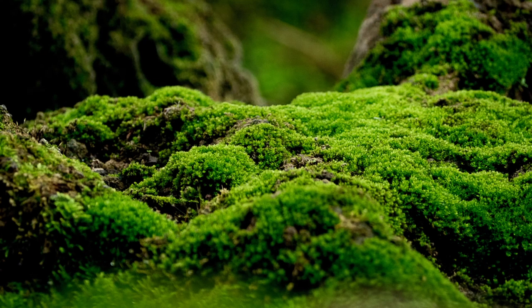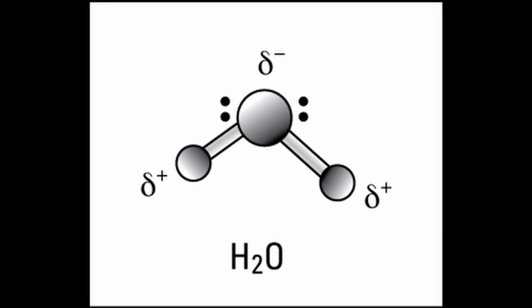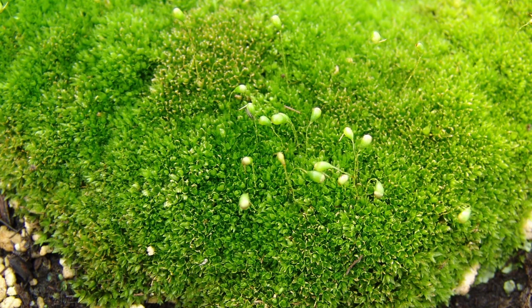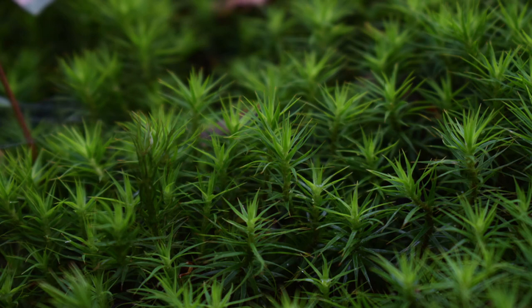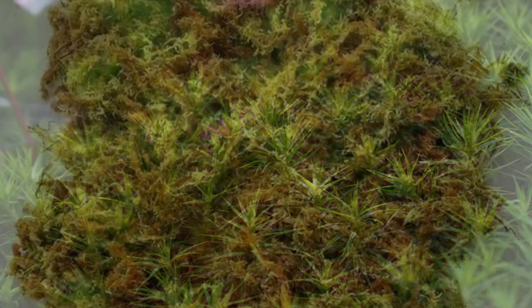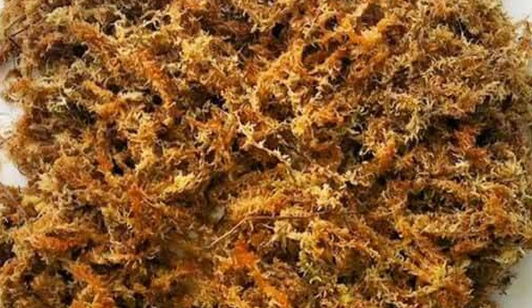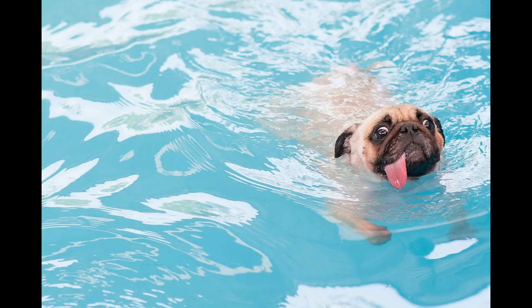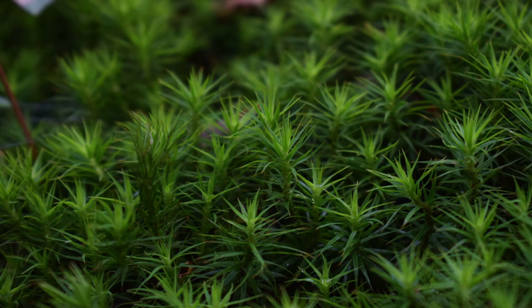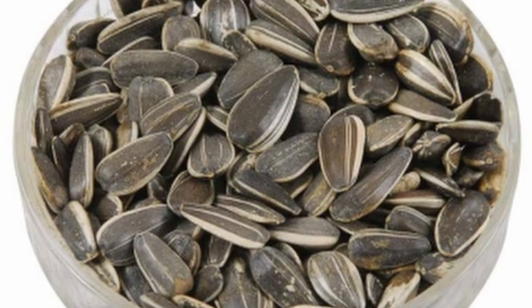Besides light, mosses are famous for needing moisture — not just any water, rain water. As mosses collect their nutrients through the surface of their leaves, they are very sensitive to the chemicals we put in our tap water. This not only slows down their growth, but it can also turn your moss brown and even kill it. Rain water contains all the nutrients your moss needs to grow and reproduce, but it also uses water for sex — releasing sperm when it rains that swims from the male gametophyte to the female to fertilize it. Mosses don't produce seeds; instead they produce spores.